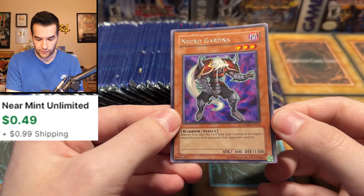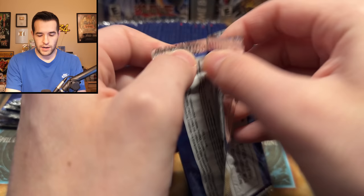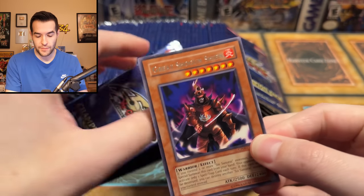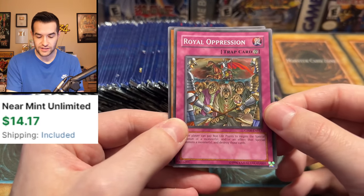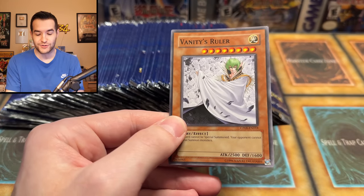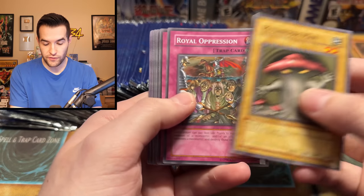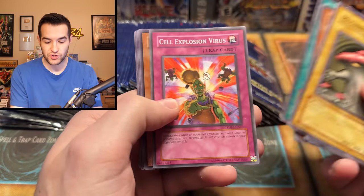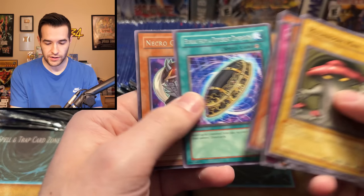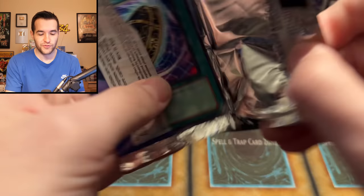I think we might need Necro Gardener — that might be one of them. And then Mushroom Man again, the legend, he's back. I think we need two more commons, one more rare. Great Shogun Sheen — number eight, yes. We have all the rares. A number 13, that's one of the ones we were missing. And then Vanity's Ruler — I think that completed all of our commons and rares. So here are numbers 12 through 20, which are all the commons and rares. We've pulled everything except the supers and ultras, but we have one of the supers — Mind Crush. I will be setting aside all of our extra Mushroom Man and Royal Oppression for sure.